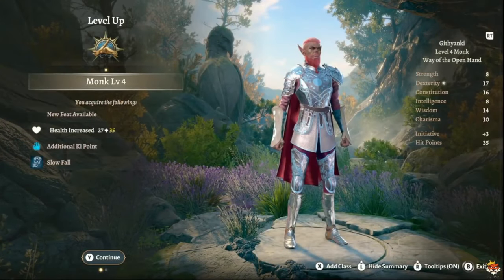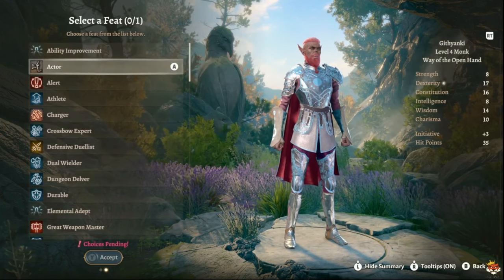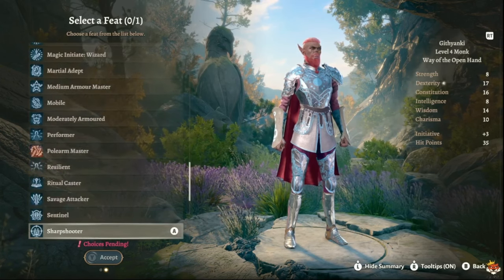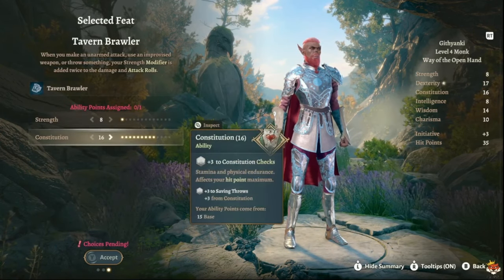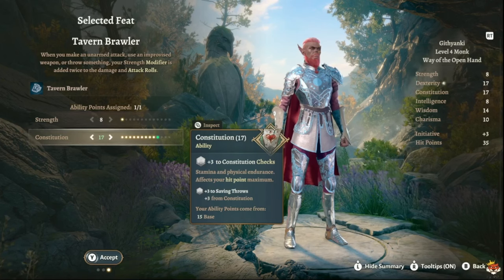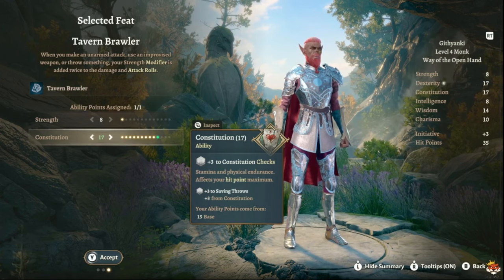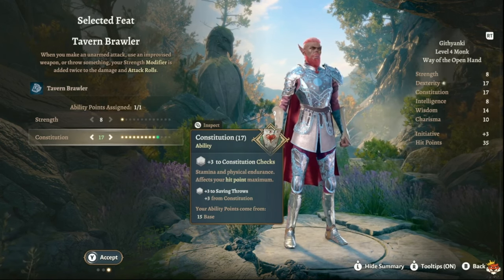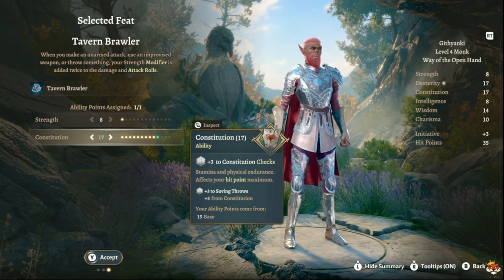Level four is where a lot changes. You get Slow Fall for resistance to fall damage, and for your first feat you go with Tavern Brawler — the most powerful option. You can get your Constitution to 17 for a bit more health, or go 15 Constitution and put two points into Intelligence for more saving throws. You want to get your Strength up via elixirs so your Tavern Brawler modifier rolls twice.